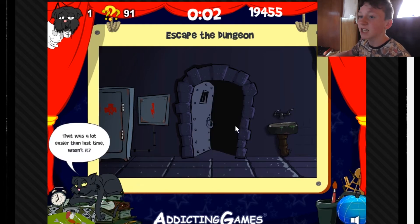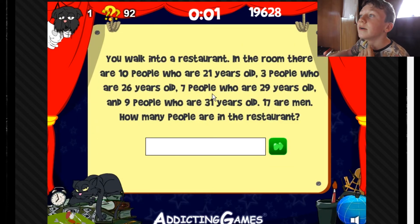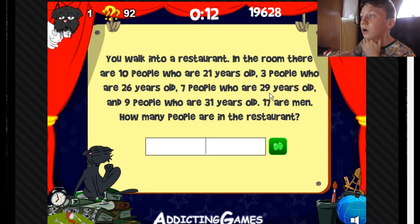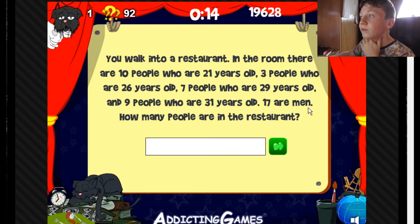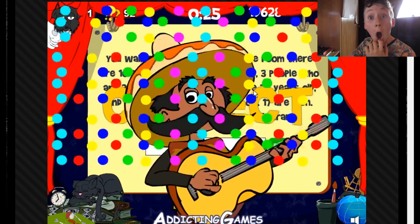Escape the dungeon — simple, I'm escaped, bye bye. Correct. You walk into your restaurant — there are ten people who are 21, three people who are 23, three people who are 26, seven people who are 29, and nine people who are 31. How many people are in the restaurant? Thirty, including myself.